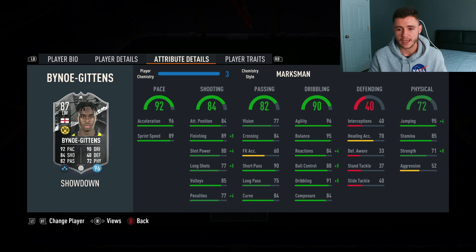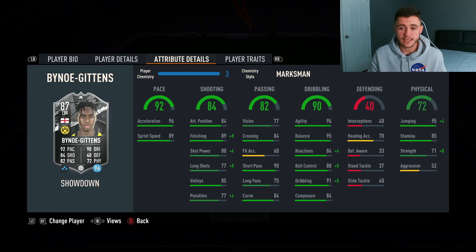Where the card excels most is 90 dribbling, 96 agility, 95 balance, 84 reactions, 88 ball control, 91 dribbling, and 84 composure — really really swift and quick in game. The only real con was maybe his physical stats — he doesn't have the highest strength or aggression, but you can put on a chemistry style to bump that up. He is more of those intricate smaller players, so physicality doesn't play a huge part in his game. He does have good stamina and good jumping. In my opinion the card has really good work rates for a midfielder or winger — high medium, really nice. Four star skill moves and four star weak foot is absolutely huge — you don't have to consistently force it onto his right foot. Borussia Dortmund play RB Leipzig on Friday and the winning team gets a plus two upgrade. If Dortmund win and Gittens gets the plus two, he's going to be a phenomenal card — already good at 87, but as an 89 he's going to be absolutely cracked. So is this SBC worth it? In my personal opinion yes — it's a fantastic card and I highly recommend you give him a try.